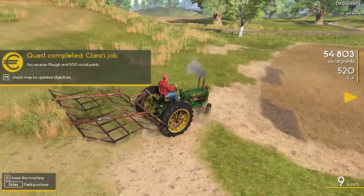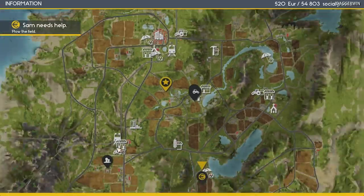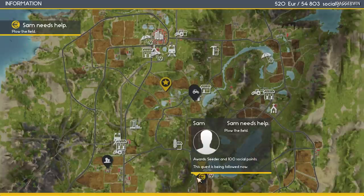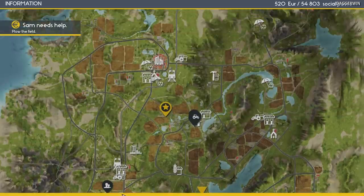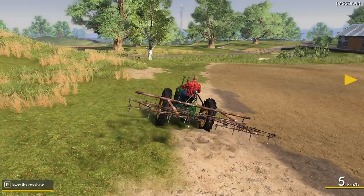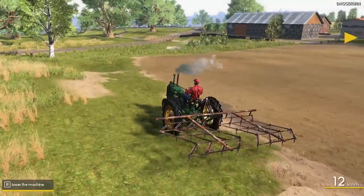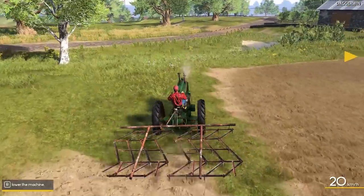It's finished! We received the plough and 500 social points. Something about the old mill though - something else must have to be done down here. That's the old mill there. Anyway, yes, we have now benefited from the new plough, we've gained some social points and we're doing okay.